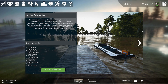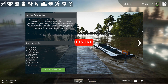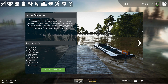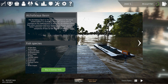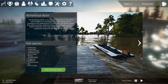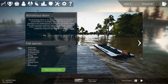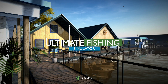Hello everyone, welcome back to another brand new episode of Ultimate Fishing Simulator. Today we're checking out the Ashefilia Basin in Louisiana. We have a boatload of bass here, plus channel catfish, carps — two types of catfish and two carps. So let's buy a license and get started.